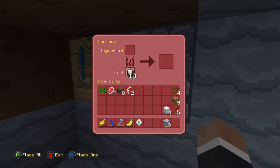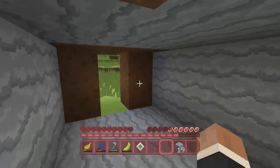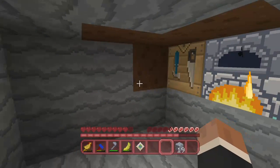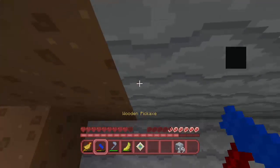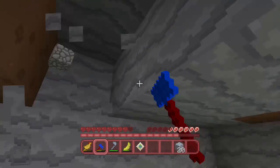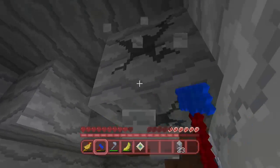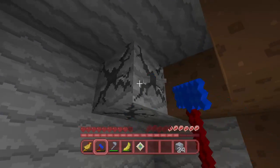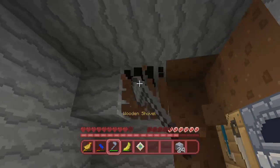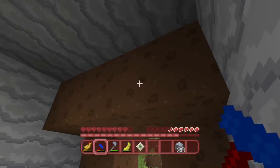Let's put six of those in so we can make a few torches. Clear out some more of this ceiling so we're not bonking our heads. We don't want to bonk our heads in the middle of the night. This is just temporary so that we can eventually get some more materials and get the shop set up a little bit.